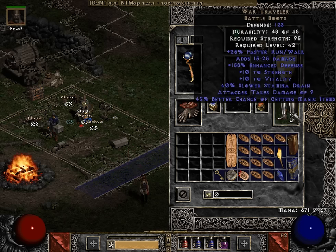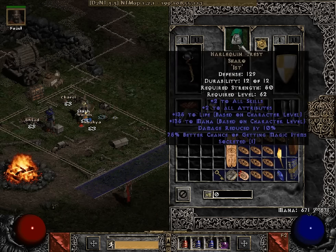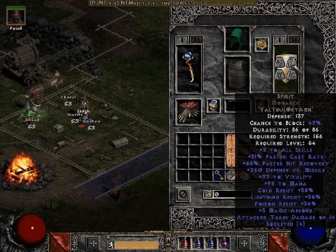42% War Travelers — if you can get 50%, great. Skulder's Iron Foe with an Ist in it, which is currently giving me 112 plus 25 with the Ist socketed in it. An Istad Shaco, Maras amulet, and a random Spirit shield that I just made — 31% is fine and good enough.